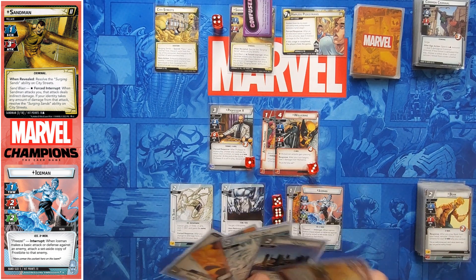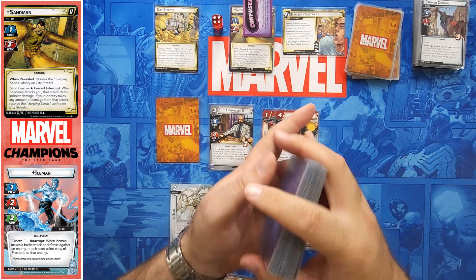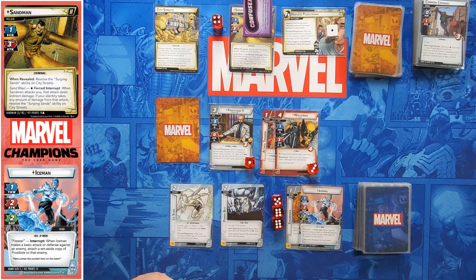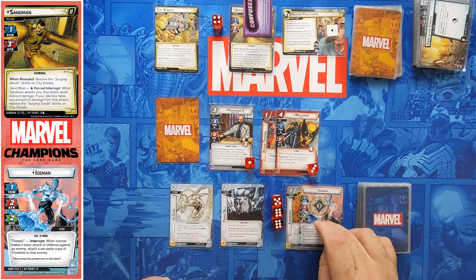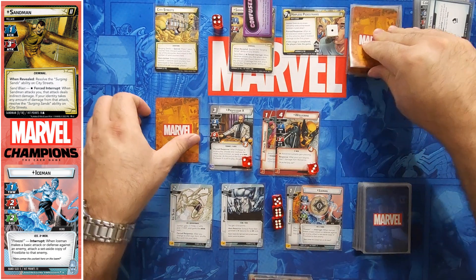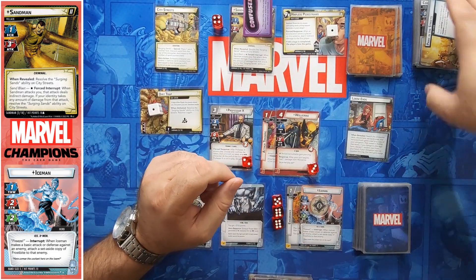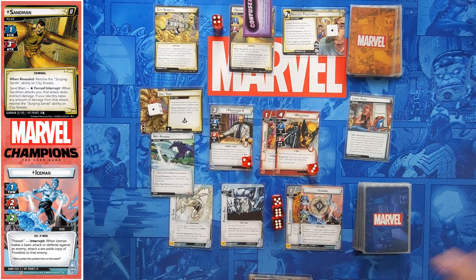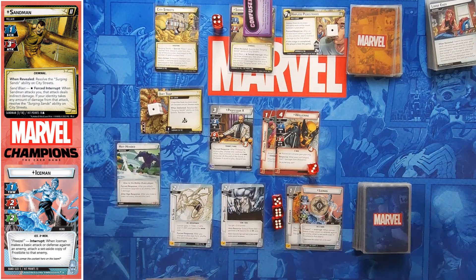I'm going to get an extra encounter card here — Utopia is good to see, Boot Camp is good to see. One goes on, he's attacking, I'll defend. Five minus one is four, minus my defense of three is one — I'll give Professor X that one indirect damage. Two encounter cards. Dirt Trap is going to end up putting more sand on and now I have to go find my Hot-Headed again. Professor X is gone.